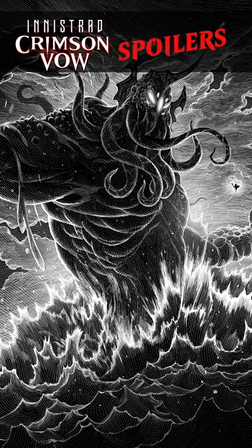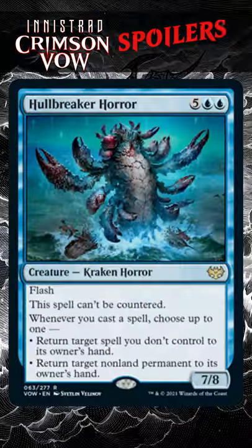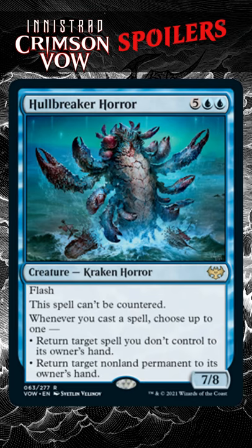Let me introduce to you one of the best commander cards from Innistrad Crimson Vow — it's Holebreaker Horror. Five blue blue for a 7/8 Kraken Horror with flash. This spell can't be countered, and whenever you cast a spell, choose up to one: return target spell you don't control to its owner's hand, or return target non-land permanent to its owner's hand.